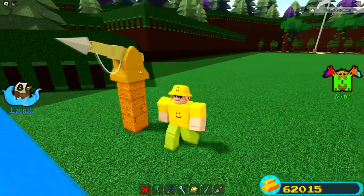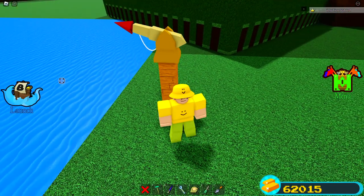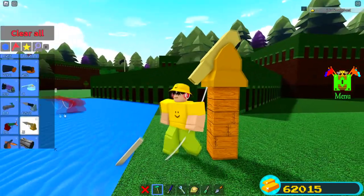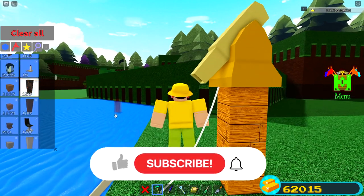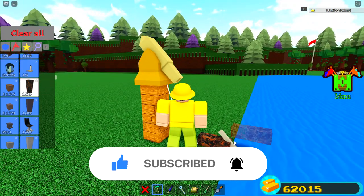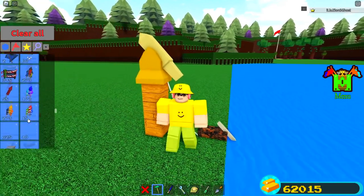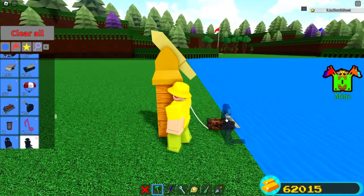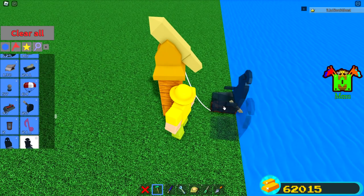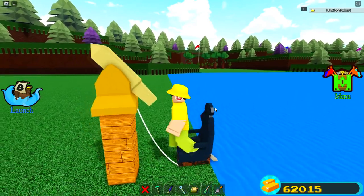I suggest using the golden harpoon — there's actually a way to get these for free, but they do also cost Robux. You simply need to shoot that into the water, and then take one of these blocks and place it so it's somewhat inside of the harpoon. Then what you want to do is take out a pilot seat and place it right on top so that the harpoon is sticking straight through the pilot seat.